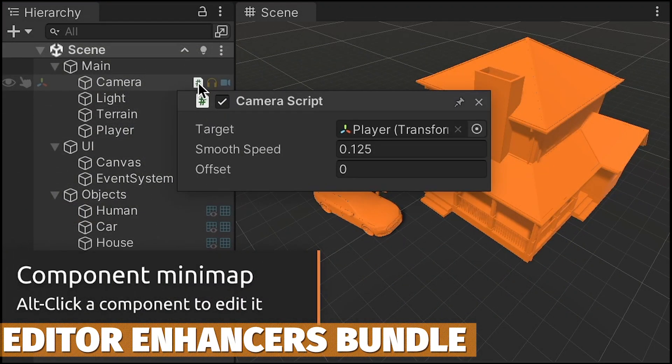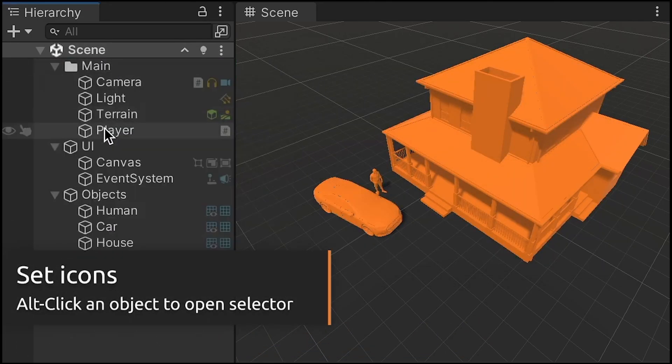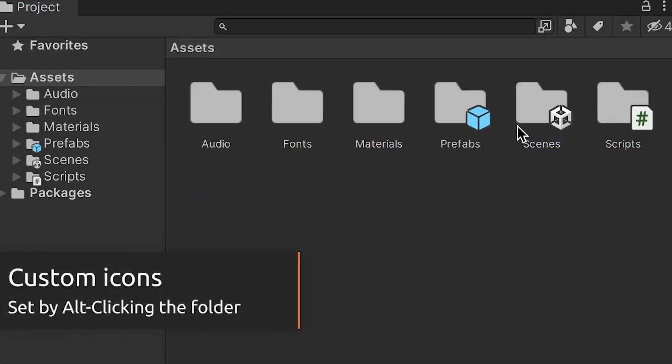We've got the Editor Enhancers Bundle which comes with V Hierarchy, Folders, Tabs, Favorites, Ruler and Inspector — a whole bundle of 6 different assets worth $130 to improve the entire editor workflow in Unity.